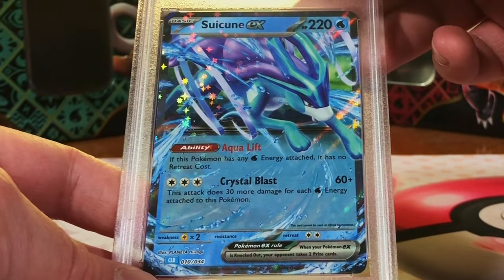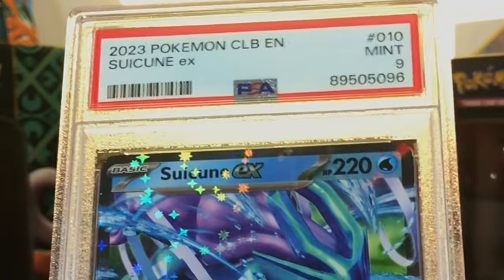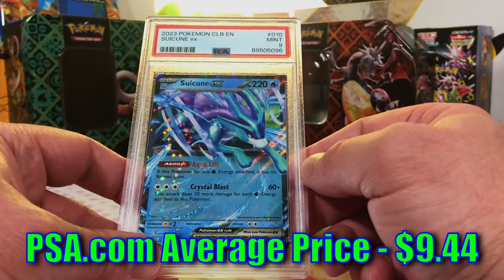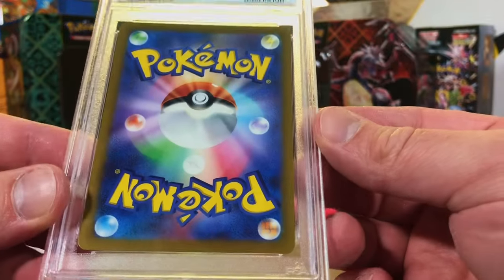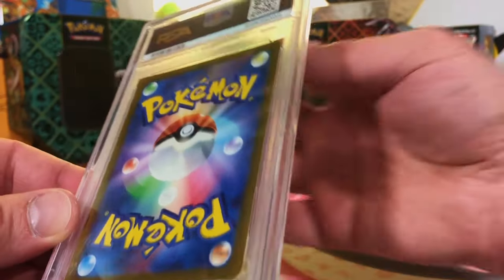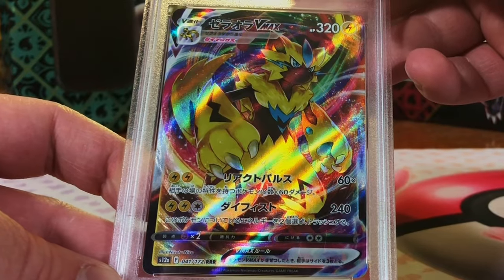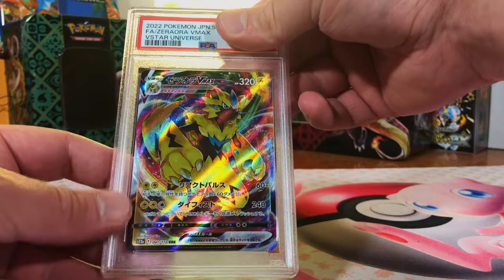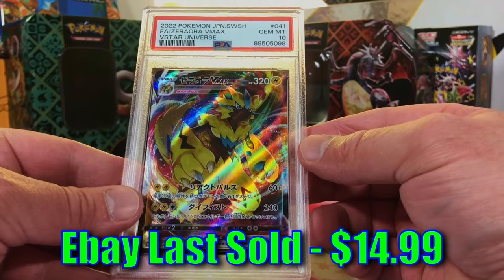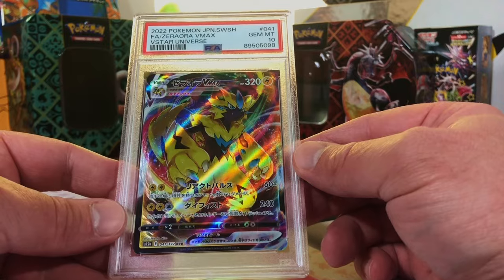Three to go - let's end it off hot! Suicune EX Combined Powers box - I think it's a nine. Mint Nine, yep, great grade - we'll take it, I love this Suicune. Last two - modern Japanese card. Aurora VMAX from V Star Universe. I don't even have to think about the back. 10 - boom! Pack fresh Japanese card, it'll get the 10.